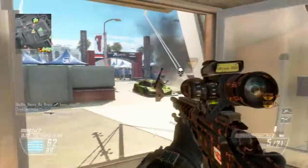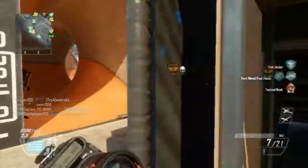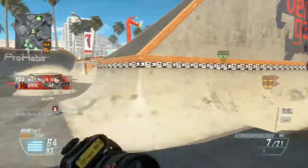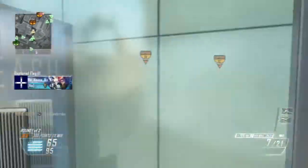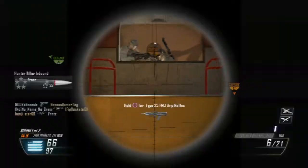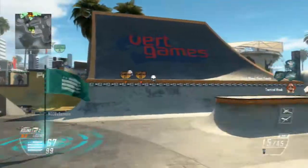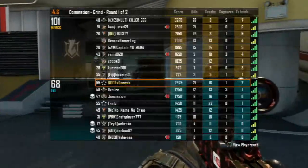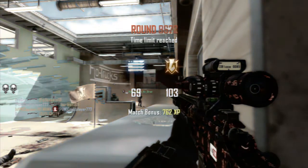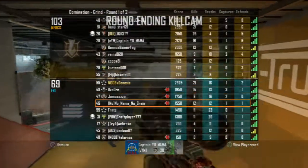This next pro I almost left out because it really isn't likely that many people will be trying it — and that's when you're going for a quad feed with four different weapons: generally a sniper kill, pistol kill, knife, and tomahawk or combat axe. It comes up in the feed with four different weapons and it looks insanely cool, but it's a tough one to pull off. With that, those are the pros to why you should use a pistol.